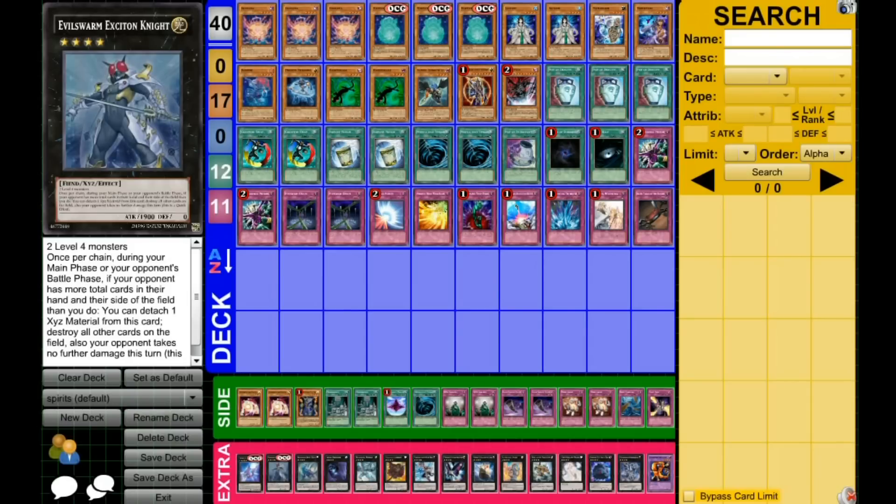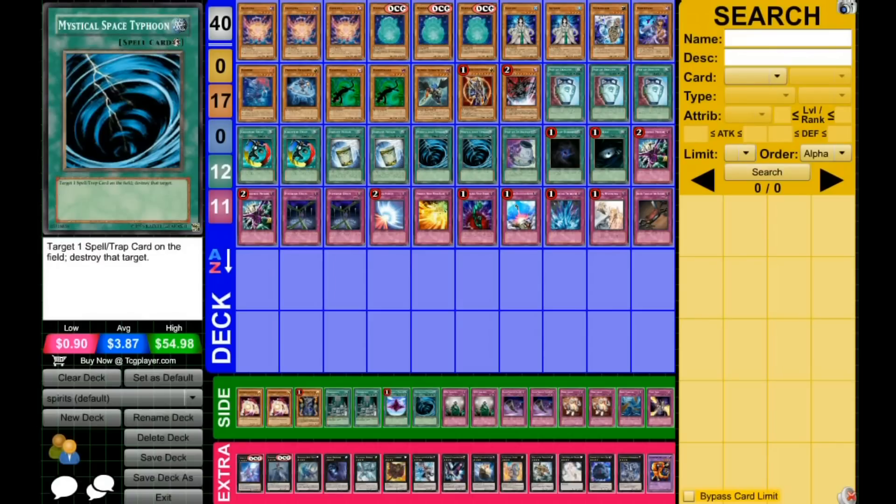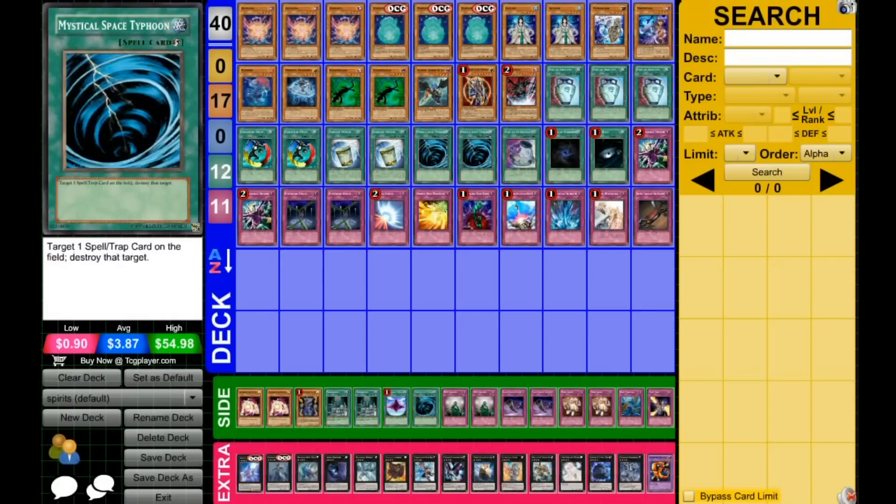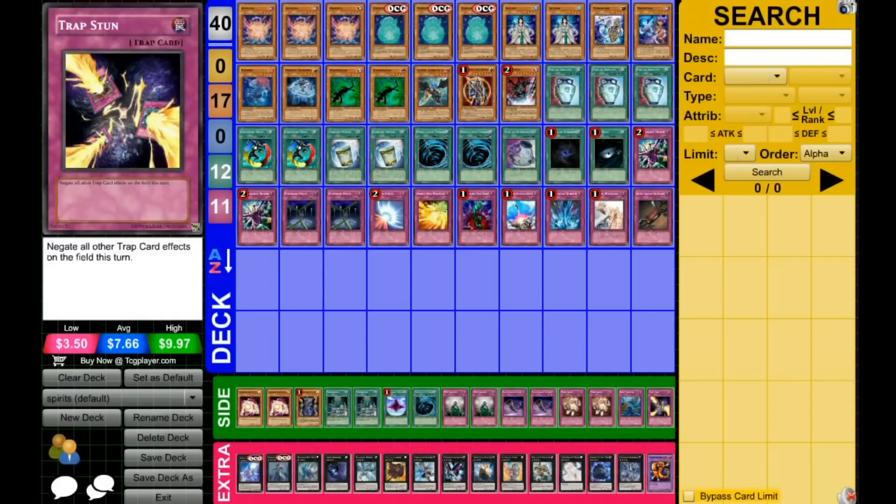As far as my side deck goes, it's just generic stuff to counter the meta. You need MST and Dust Tornado for Fire Fists and decks that will side Gozen Match against you, because that card really hurts. Trap Stun is really good to shut off Gozen Match and also great against degenerate decks that don't interact with you like Chain Burn and Exodia, which can sometimes give you trouble. So that is the deck.